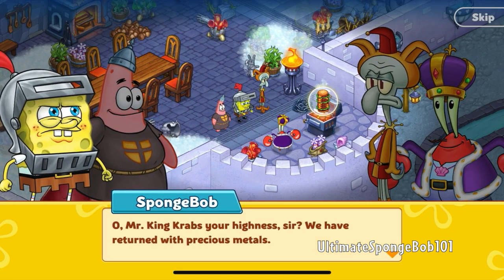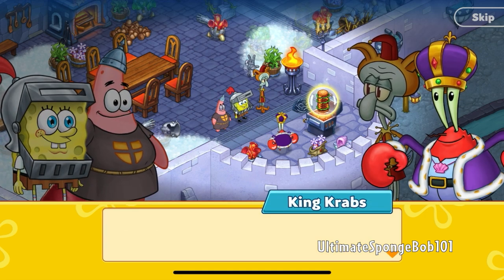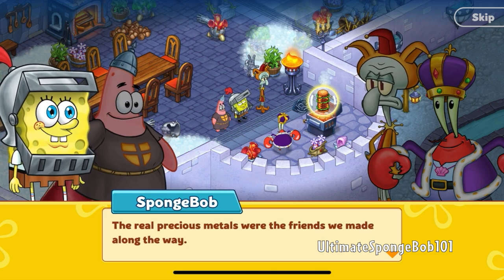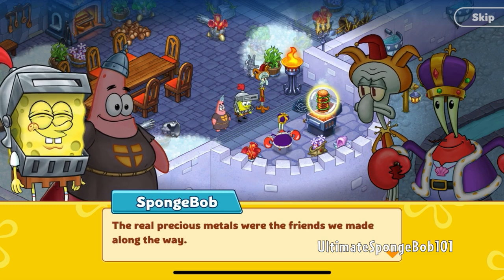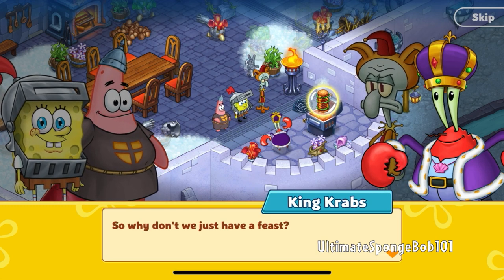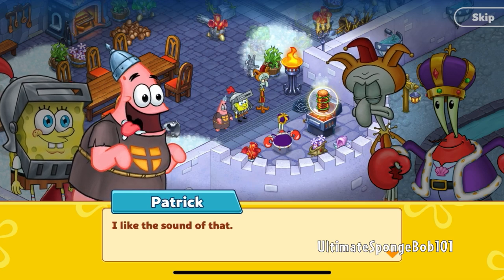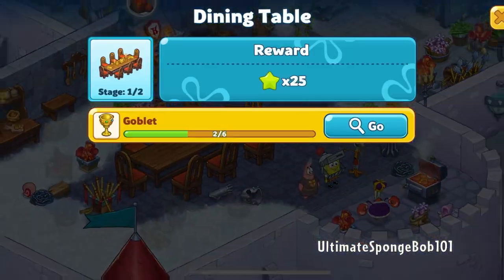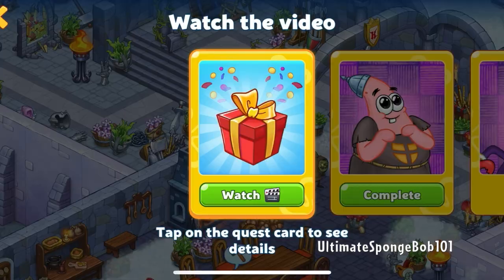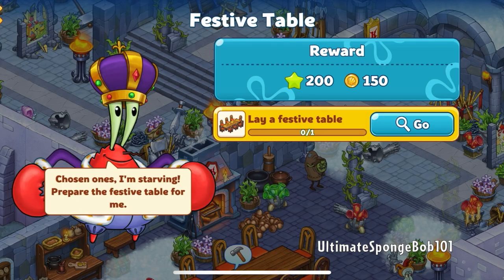Mr. King Krabs, your highness, we have returned with precious metals. How didst thou survive the dragon's lair? He was expecting us to not survive? The real precious metals were the friends we made along the way. What a lame statement. Why don't we just have a feast? I like the sound of that. We still need a goblet, so this is kind of what I'm talking about — you gotta just keep coming back. Let's cut away.